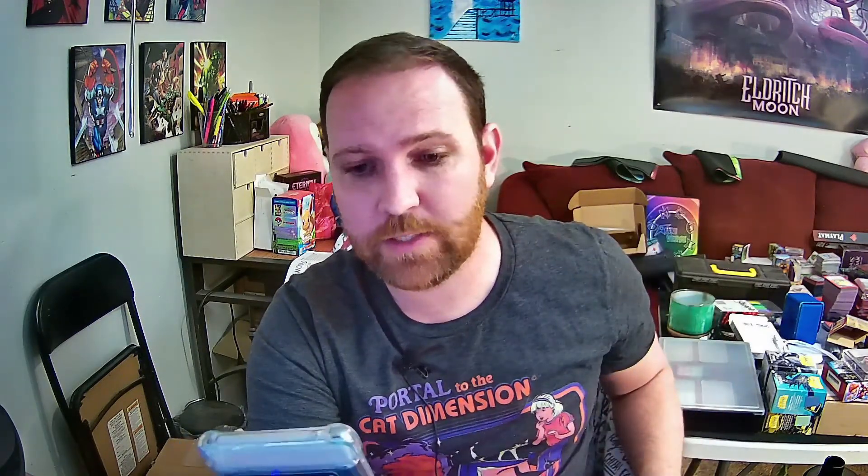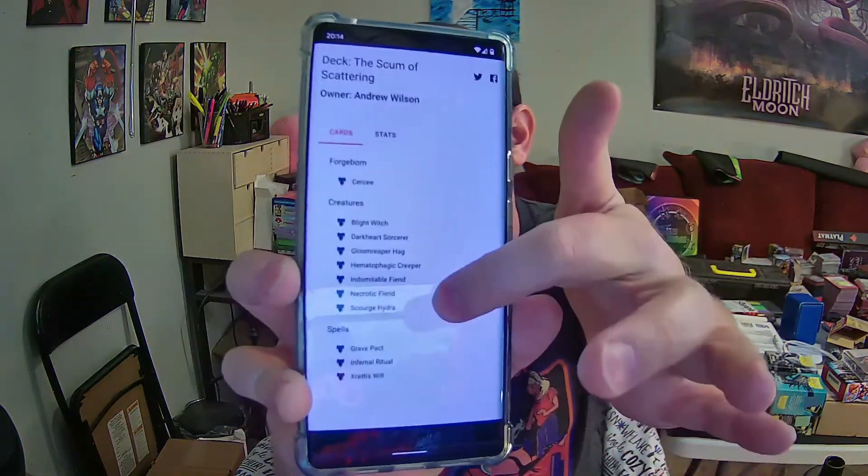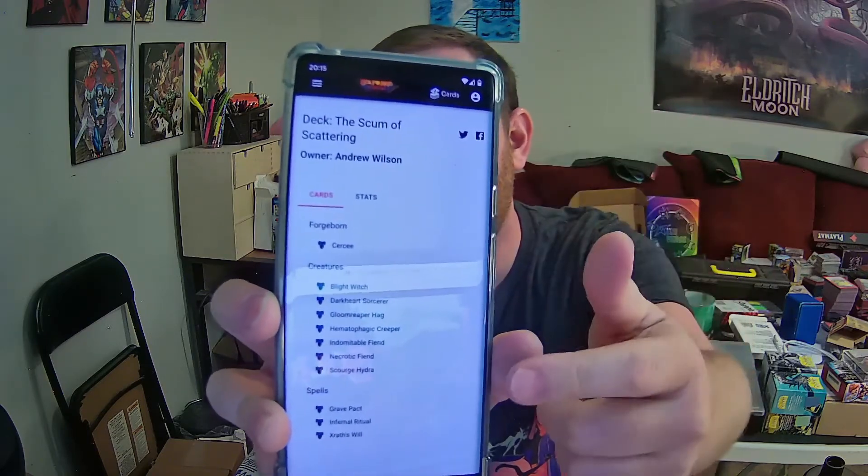Now I can tap it and it'll take me directly to the page where I can view the deck. This is something you'll do all the time when you play Soulforge — scanning your opponent's decks to see their list. You can see it says Owner Andrew Wilson because I've already claimed it. Otherwise there would be a claim button. Make sure to claim your decks before you share them in webcam games or in public, so they don't get claimed by somebody else.